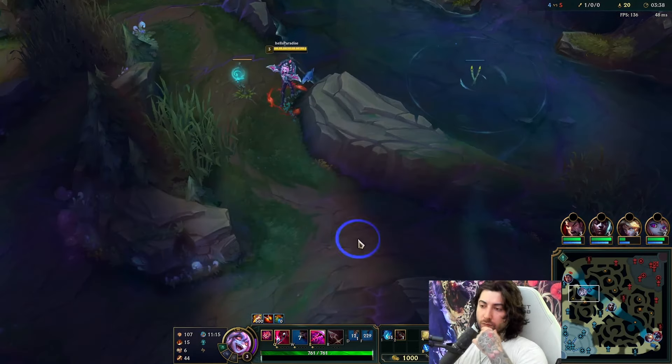If I was against more squishy champions the build could be different. The Titanic build is still fine - sometimes you can go Titanic into Blade of the Ruined King, which I think is really strong. But if you just want to be doing a lot of damage, you have to incorporate Blade into your build somehow. Here I'm just full clearing. I can look for a gank since a lot of summoners are down. I'm looking for a level three gank but generally I say full clear till four.